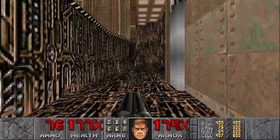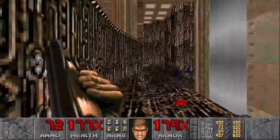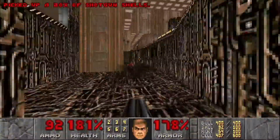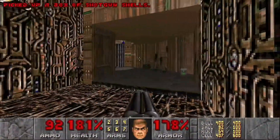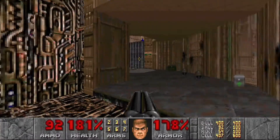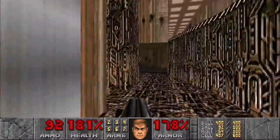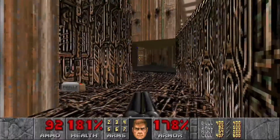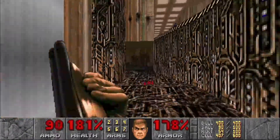We're just going to shoot some of them in advance and then hop down and take care of whatever's remaining. If we head over here there's gonna be some more Spectres on the left. What I like to do is lure them in here so we don't wake up the enemies in the next room, which are quite a lot of Revenants.